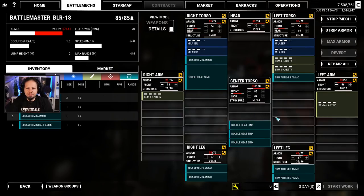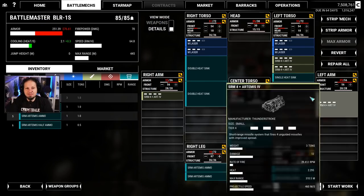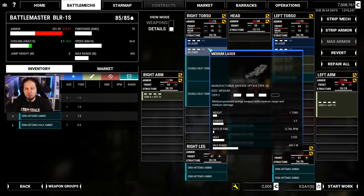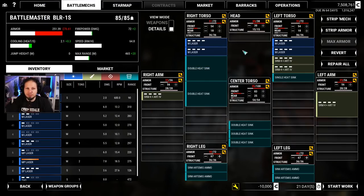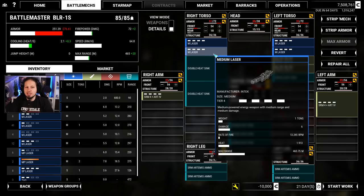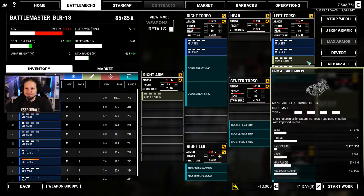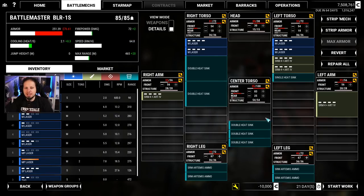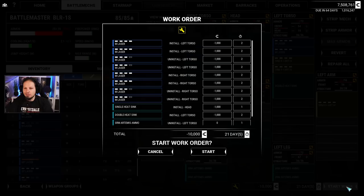We have one more double that we definitely need. Heat management is 2 — we were playing with a heat management of 2.8 when playing with a Stalker. Those mediums could be replaced with smalls again, but we could also just put tier 4 in there because they are better with heat management. I think this is how I want to run it since we don't have any more small lasers anyway. This should make it possible to shoot more now. Let's see if it's working.